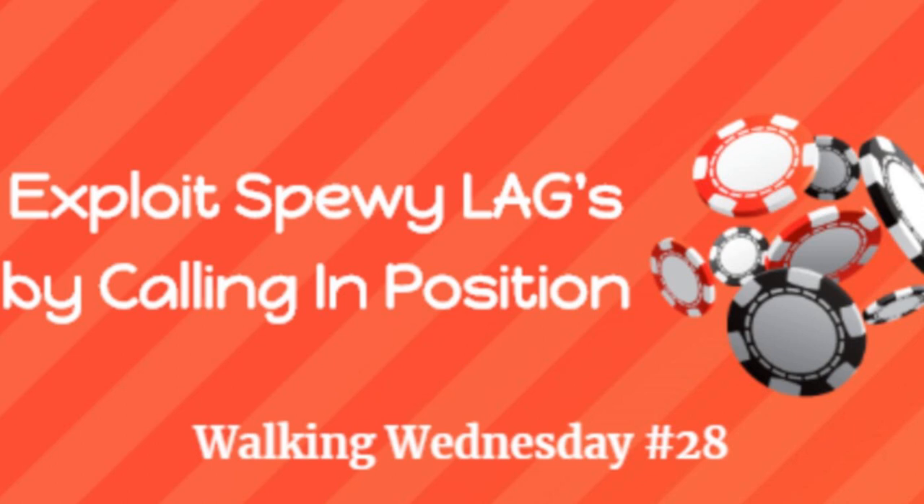One thing I really try to do when I have position on loose aggressive players is I do a lot of in-position calling. When they open, I might call on the button and the cutoff a little more often, or even in the MP if I don't expect a lot of three-bets after me. I look for good hands that are floppable — ones that are easy to play post-flop but have a lot of flop potential.